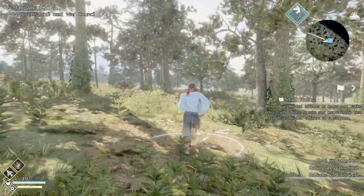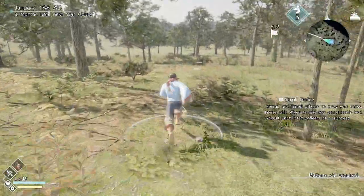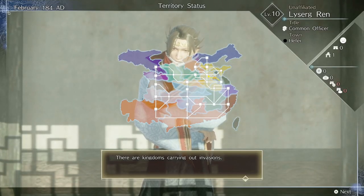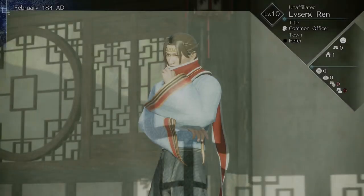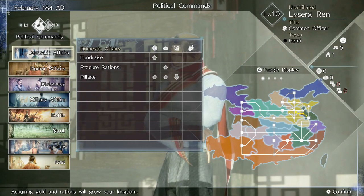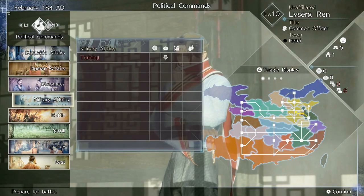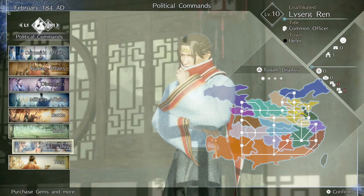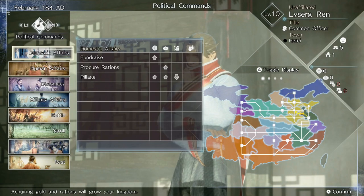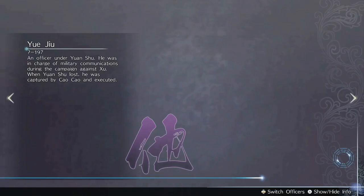Dynasty Warriors 9 Empires is the latest entry into a long-running series of Empire spinoffs which made their debut all the way back in 2004. The Empires games differ from the mainline games in a few key areas and generally give players much more to do in terms of strategy, tactics, and control over the gameplay. The original Dynasty Warriors 9 had players exploring and fighting across a very large open world, but the Empires version pretty much does away with that completely, instead throwing players into a far smaller map sectioned off from the huge open world.